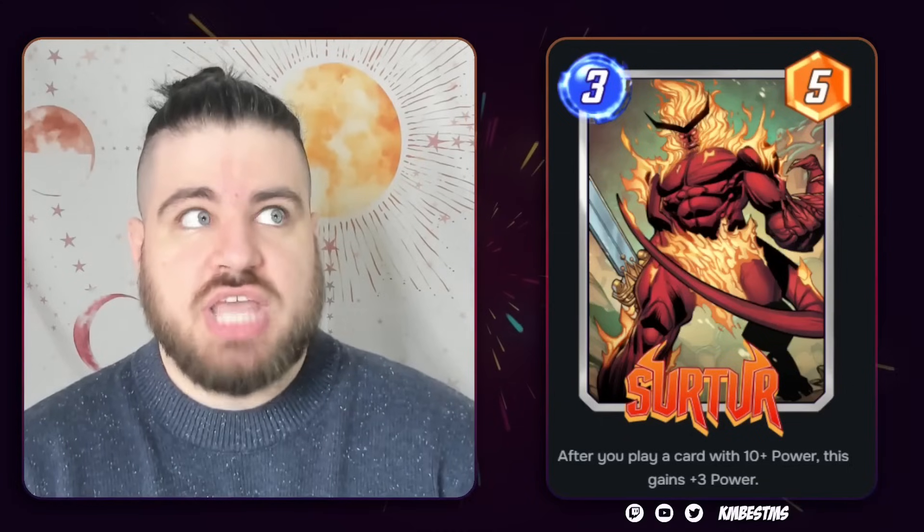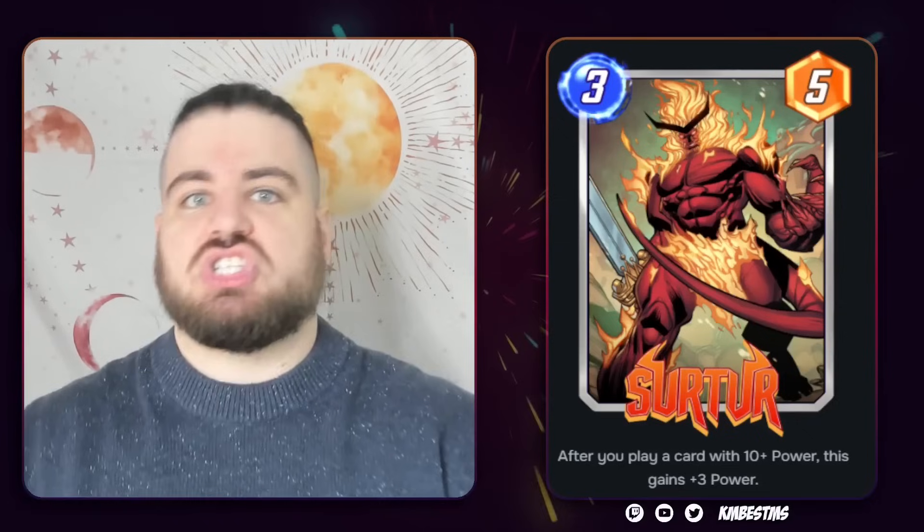is a way to get Scar discounted to 0 on the final turn by just curving out. What that means is they've been missing a 3-cost card that can get to 10 power. This is that 3-cost card. It is also just a really big card — it's not like it stops scaling when it hits that second proc. It'll continue to scale upwards, even if you play a Scar and something else on the final turn of the game.